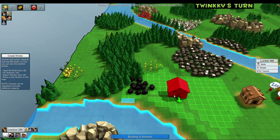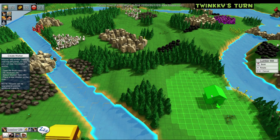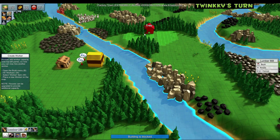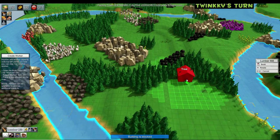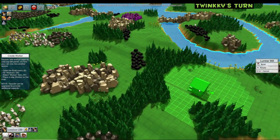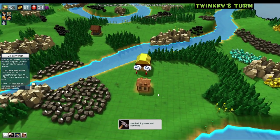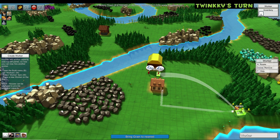I need to place a lumber mill down as well. Preferably close to trees and somewhere to store lumber. I think my tree area is going to be here — this is going to be a woodcutting area. Camera controls are Q and E. I'll place the lumber mill right there.